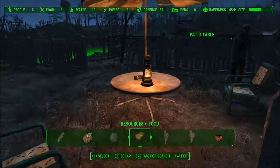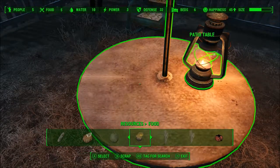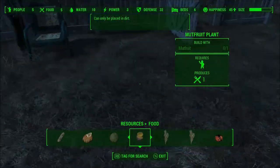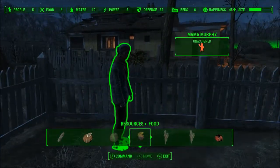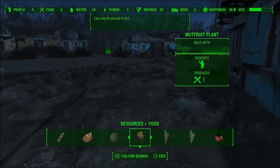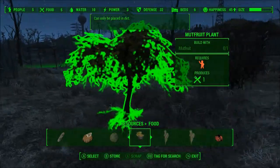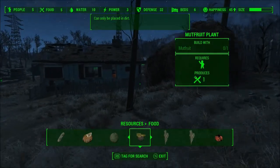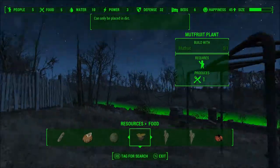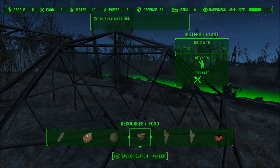I want to take down some of these things — break that down. Take that, and take that, and that. Hey, Mama Murphy, what you doing? Gonna be breaking down some things around here because it's a large area and a lot of the things around here are not stuff we actually need. So we might as well just get it done and over with. These will not be broken down — for whatever reason the game will not allow me to break them down and get rid of them, so they stay there for the time being.